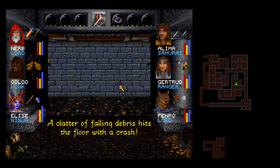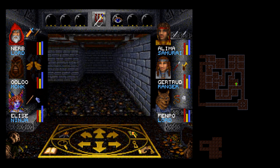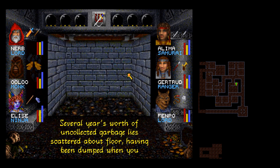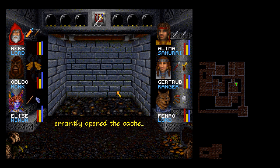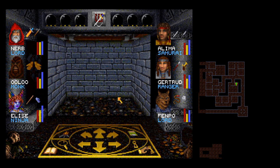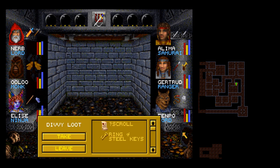A clatter of falling debris hits the floor with a crash. Several years worth of uncollected garbage lies scattered about the floor, having been dumped when you errantly opened the cache. Apparently Mercados took the easy route to good housekeeping. Searching through the trash in the dead wizard's closet, you find a sealed parchment and a ring of keys. One scroll, one ring of keys.